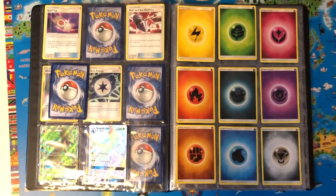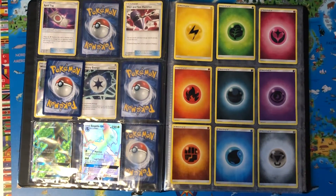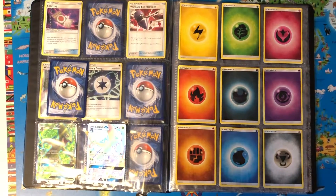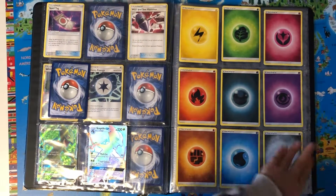The energies we got are: Electric, Grass, Fairy, Fire, Dark, Psychic, Poison, Ghost, Fighting, Water, and Steel. That's it.